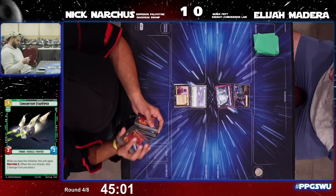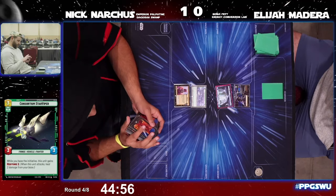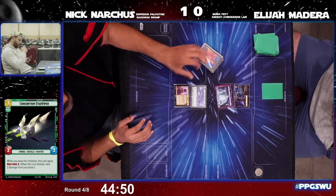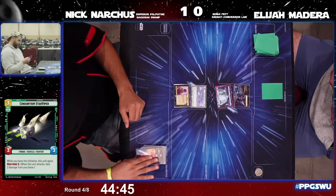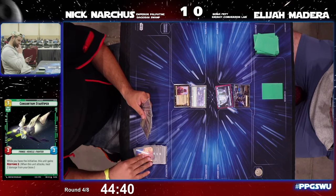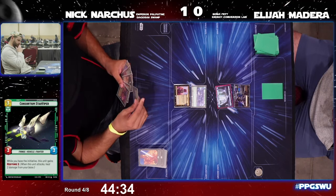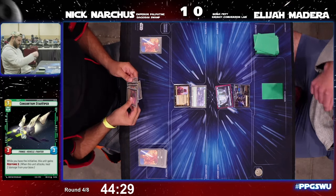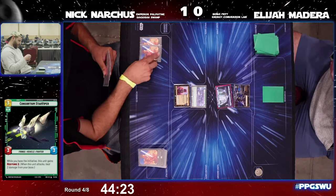Nick with a mulligan. It looks like Elijah is choosing to keep this hand — he will start with the initiative. It is about lunchtime; these players are starting to get to that point where they need a little break, get some food, get the mind refocused. Let's see if Elijah has a turn one play here in game two.